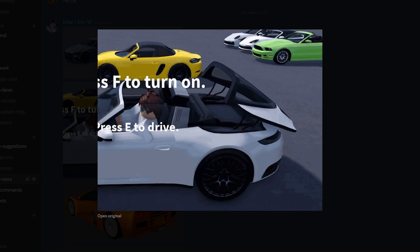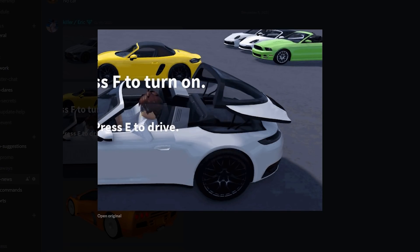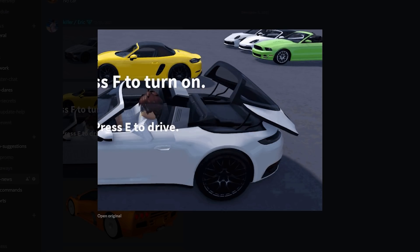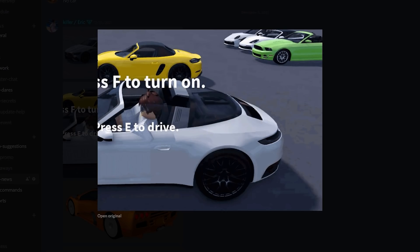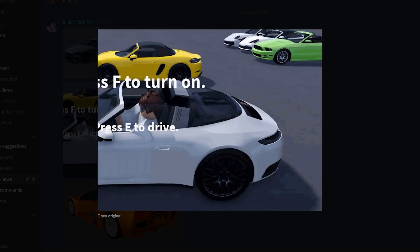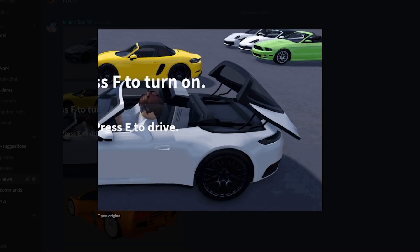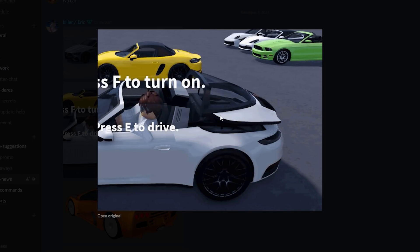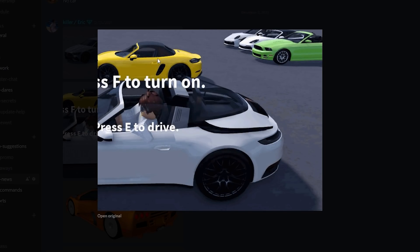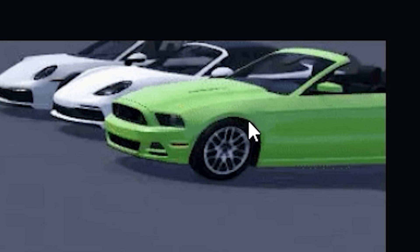We actually have a roof animation coming to the Porsche 911 Targa 4S. This car is supposed to have a roof animation like what we see right now. In the game it actually doesn't have this — I'm pretty sure at the time these cars were being made, the Roblox animation system was bugged or glitched. That's why there was no roof animation, and now they are finally adding one. They're probably going to do the same for the Boxster, the yellow one right there.